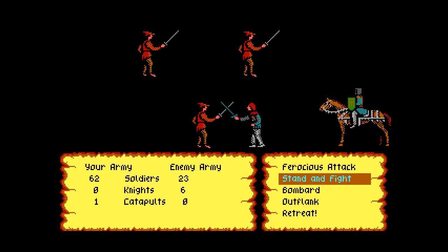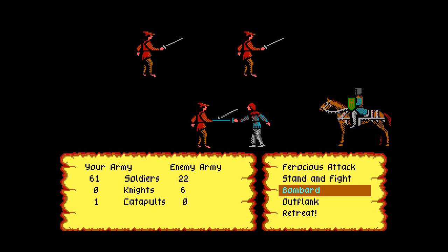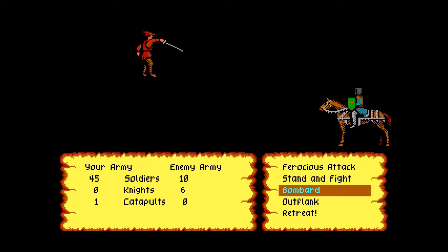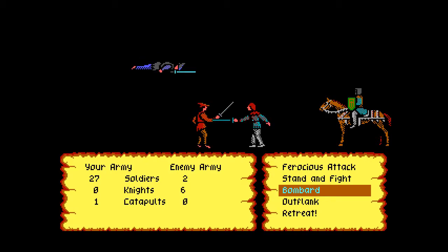So they have six knights. I'm switching to bombard. If you have a catapult, you can use bombard and it should supposedly take out more soldiers per round. If you choose bombard and you do not have a catapult, it backfires and you start losing soldiers. I will comment on the other battle options when we get to another large fighting section.